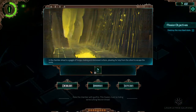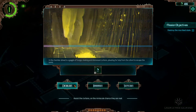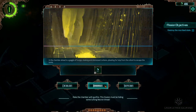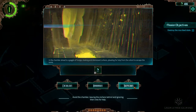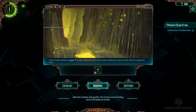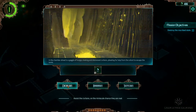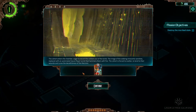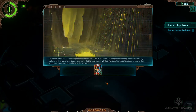Got a lot of hallucinations going on here. In the chamber ahead is a gaggle of hungry-looking distressed civilians pleading for help to escape the tomb. We can be Credulous and assist on the miniscule chance they're real, Barbarous and rake the chamber with gunfire in case it's hiding a Necron threat, or Suspicious and avoid the chamber. I definitely don't want to go for the Barbarous one in case they are real. The cohort enters the chamber eager to escort the civilians, but the image of sobbing innocents vanishes - replaced with an automated gauss filetary that hammers them with fire. The cohort is forced to scatter and tend to their wounds. We lost some HP there, but at least we've got a clear conscience.